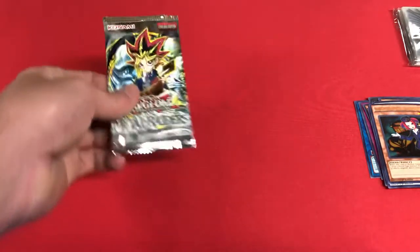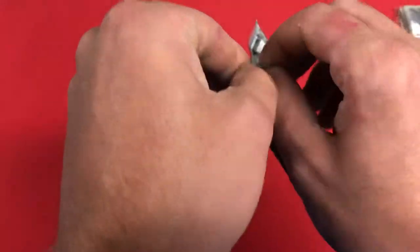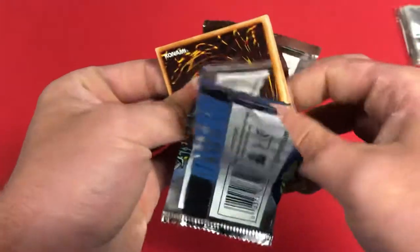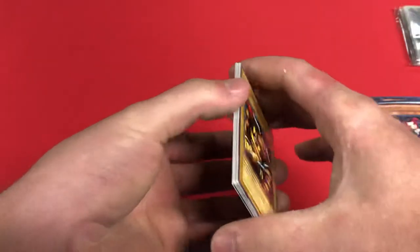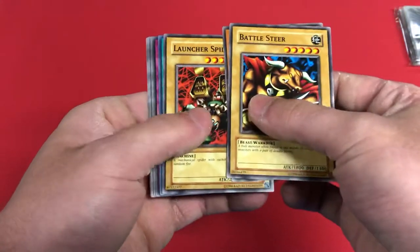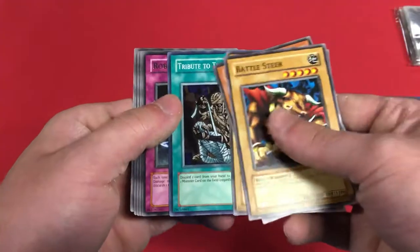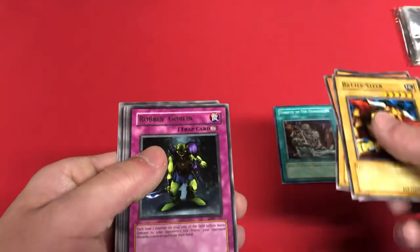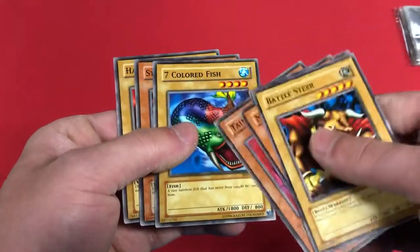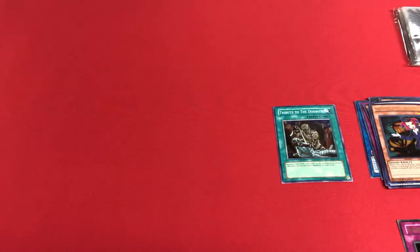I'm pulling a lot of cool cards that I'm really digging here. Let's break into Metal Raiders now — it's only one pack so any foil would be awesome. Battle Steer, Mystic Lamp, Launcher Spider, and we got — oh, I think we do have a foil — Tribute to the Doomed, super rare, right on! Robin Goblin is our rare, Tainted Wisdom, Big Old Spicy Meatball, Seven Colored Fish — really good card back in the day. That's the first box done.